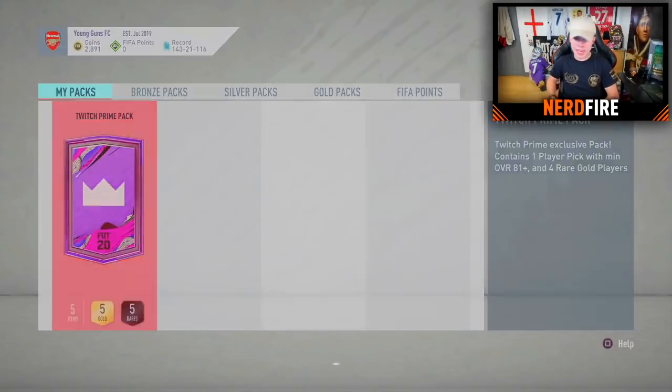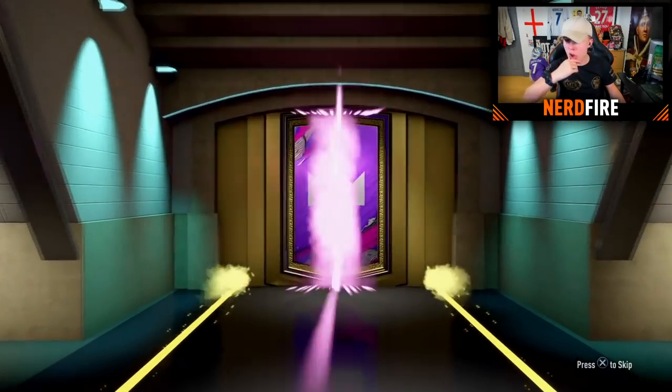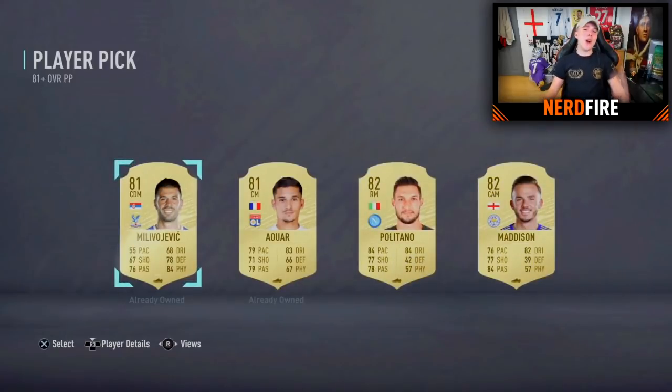Pack fourteen — big shout out to Shanks. I want to get back to walkout stages. Can we see a boards or walkout out of the normal pack? Neither. Into the player pick: not what we want to see — not walkout level at all. He's gone ahead and taken Madison. Thank you for letting me open, bro.